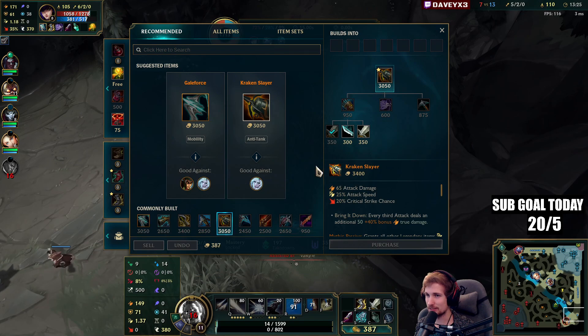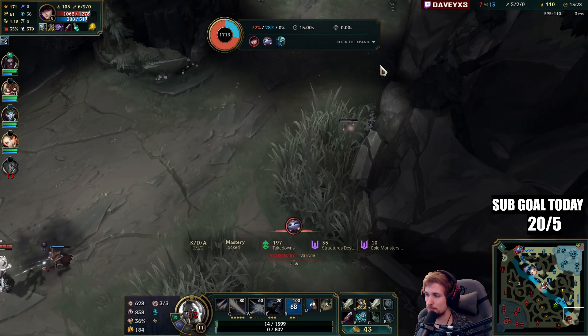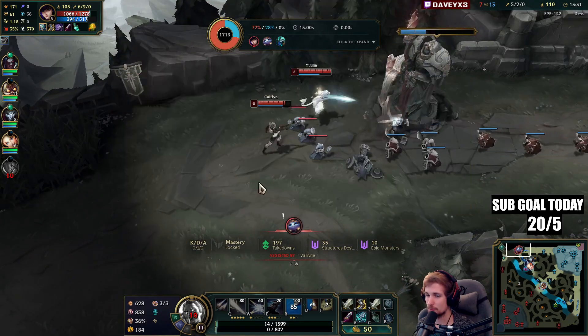We have an on-hit build, so obviously we don't beat a Caitlyn, and if there's a Yuumi on top of that — it's a problem.